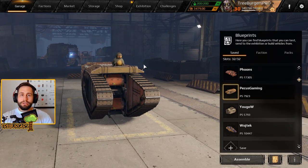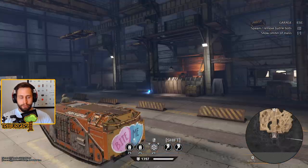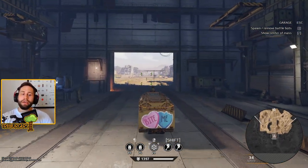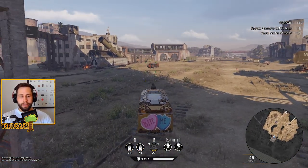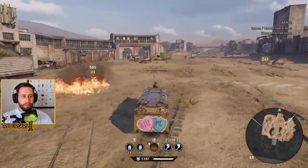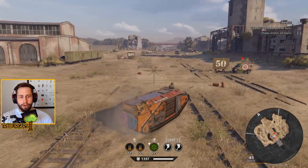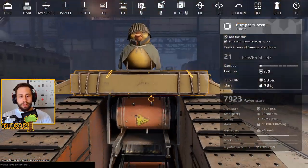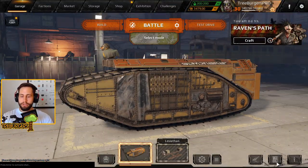We're going to try out these three today and start with the pork wagon. I don't think we've ever played these in anything else than just maxed out power score, so this is going to be something a little different. The power score is just around 8000, and it's one of these really slim ones, so hopefully these Goliaths can protect us for some time.